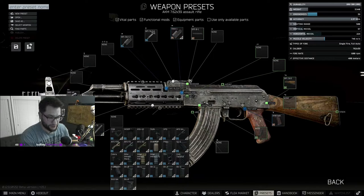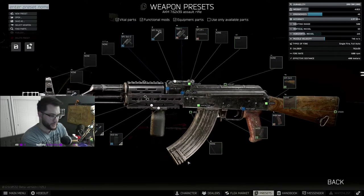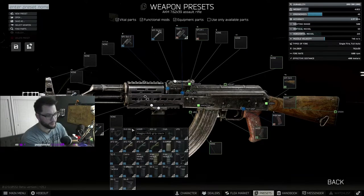If you've seen my Vector video, you know the budget foregrip I love is the Magpul RVG — you get 7 ergo off the rip plus reductions to vertical and horizontal recoil for just a few thousand rubles. One of the best options here is the Shift: 9 ergo, negative 4 vertical, negative 9 horizontal. The RVG gets you 7, 4, 9 at a fraction of the price, so I usually go with that.